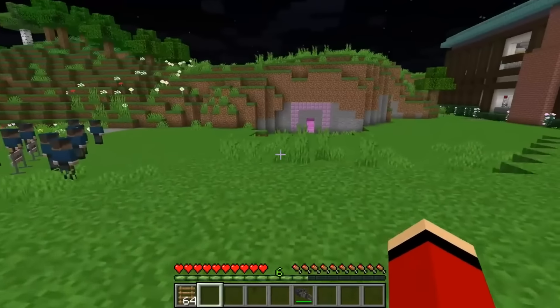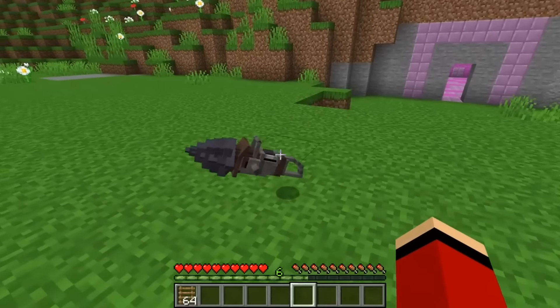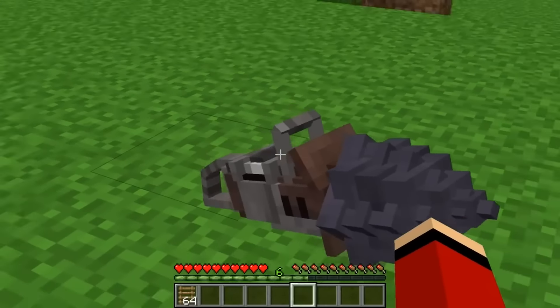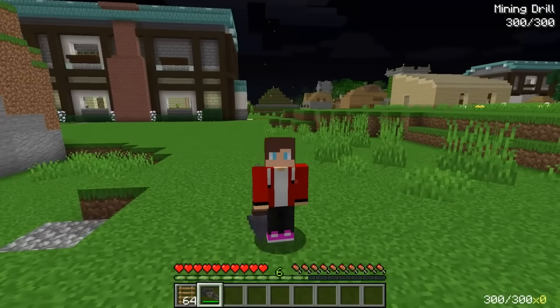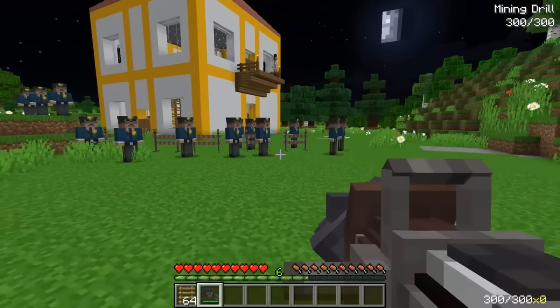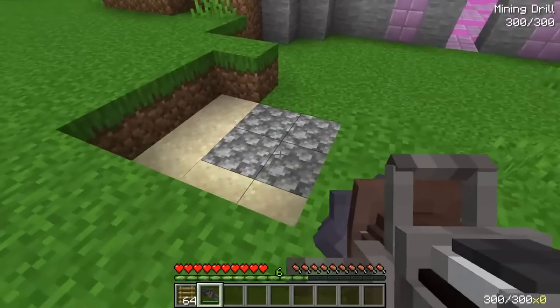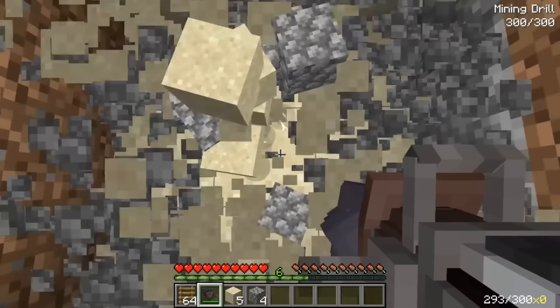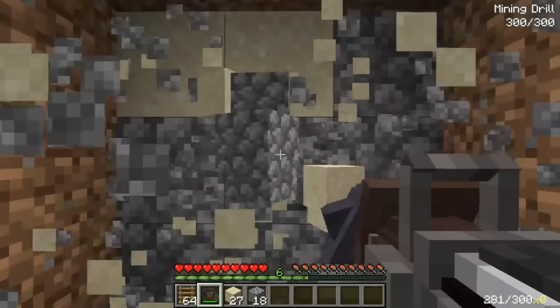I've got it - an idea just came to me. We're gonna try a new approach - check this out, it's a drill! I can use this drill to dig a tunnel all the way to Mikey's house and get him out of there before it's too late. The criminal won't notice it from the roof - it's genius. I'll start behind the house. Let's use this drill to save Mikey!